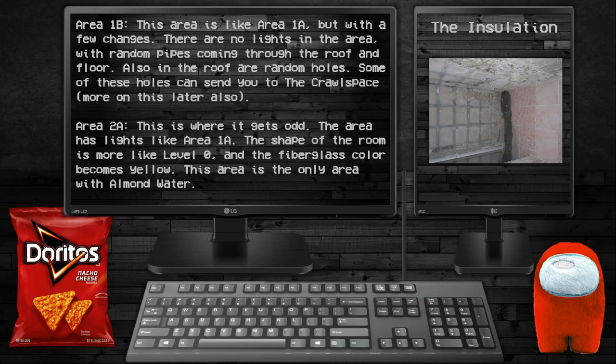Area 1B: this area is like Area 1A but with a few changes. There's no lighting in the area, with random pipes coming through the roof and floor. Also in the room are random holes — some of these holes can send you to the Crawlspace. More on that later.